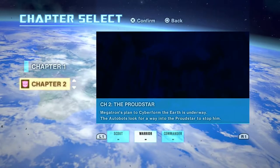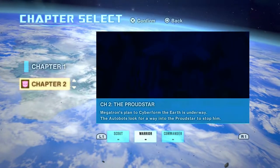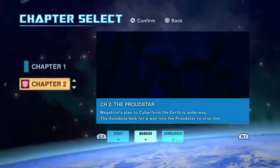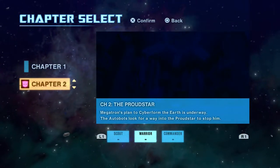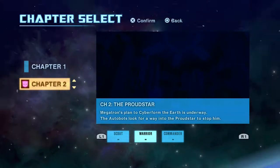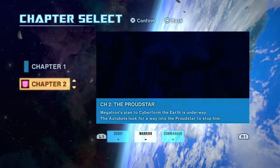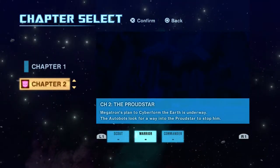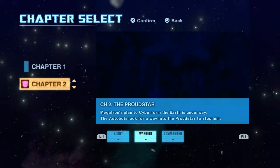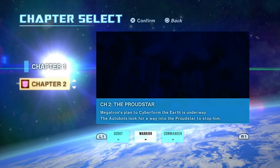I've done some weapons synthesizing since — I've got a new good axe for Optimus that I'm going to be using mainly. But for now we're starting with Wheeljack, and we're on Warrior. As a consequence, I'm out of cash, so we need to play. Megatron's plan to Cyber-form the Earth is underway; the Autobots look for a way into the Proud Star to stop him.